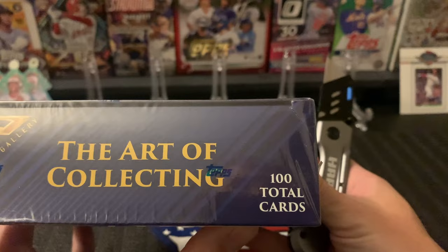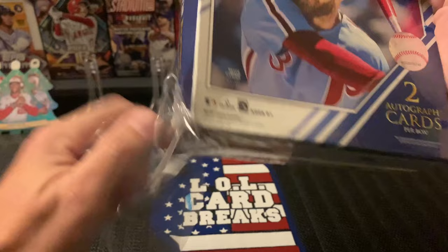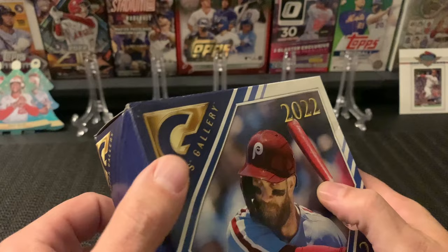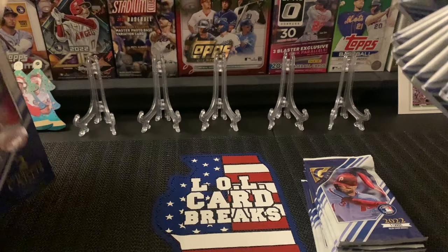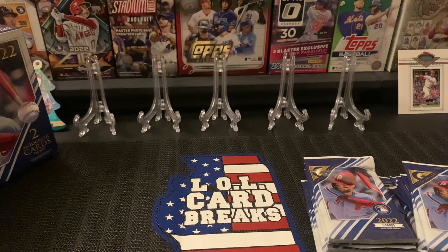100 total cards in this mega box. I'm assuming all the rookies are in there — Bobby Witt, Julio, all that kind of stuff. I'm hoping the cards aren't too damaged. I did see that this box was a little bent up — I got it from Walmart, it was like $80. I figured, you know what, let's get it, let's open it up and see what our autographs are going to be. This product is pretty cool looking.